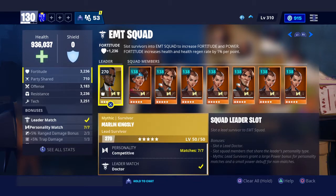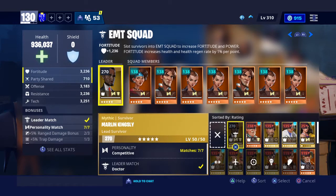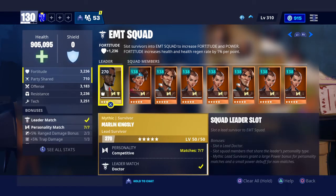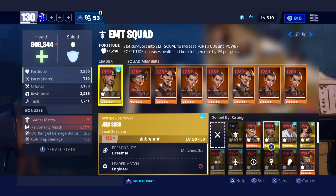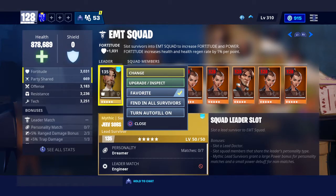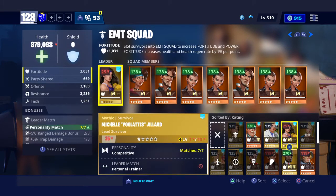Now, the main thing you want to focus on is your leaders. As you can see, he is power level 270 — he is giving 270 towards my power level. My power level is 130 and 3 out of 5. If I change him to even another mythic who is max level, this guy only gives 135. Look at that — I'm down to 128 from 130. He took me down almost two whole power levels just by changing one person, because he doesn't fit the personality trait.